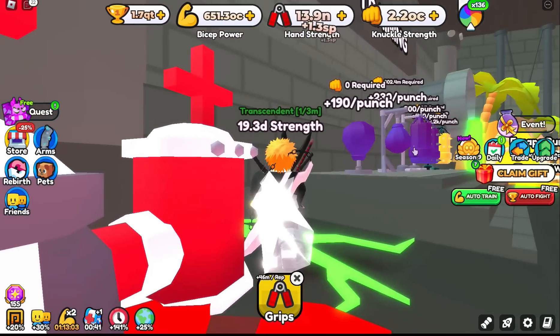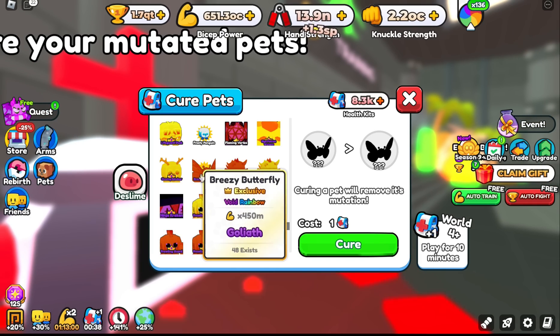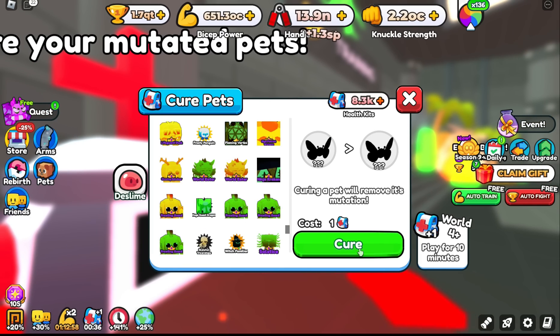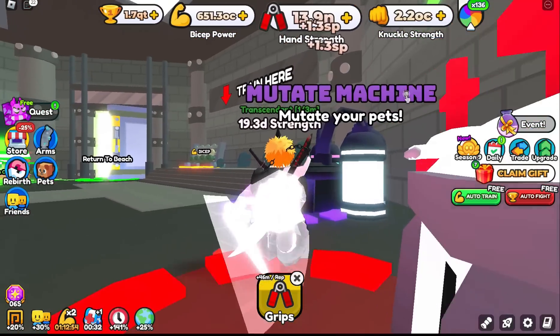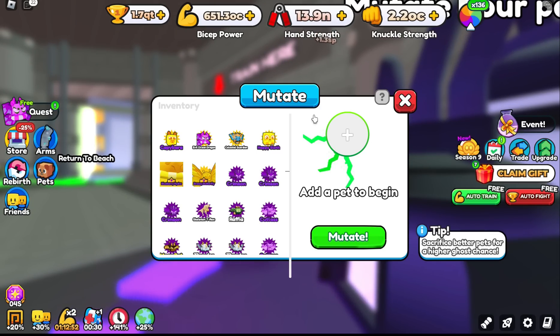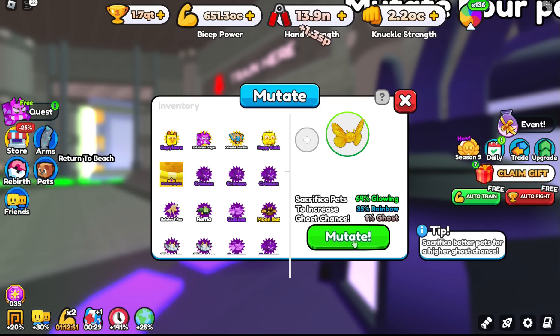The only catch is once you ghost it, if you unmutate it for some reason it will not re-ghost it with this trick very fast. You could probably do another one. However, this will save you sometimes hours of trying to get ghost.